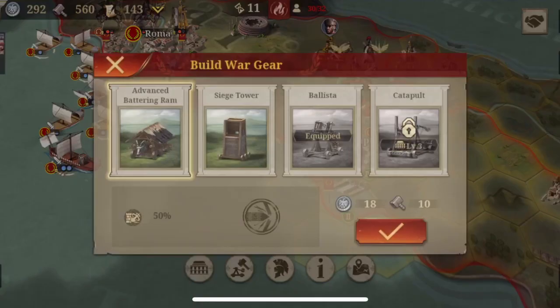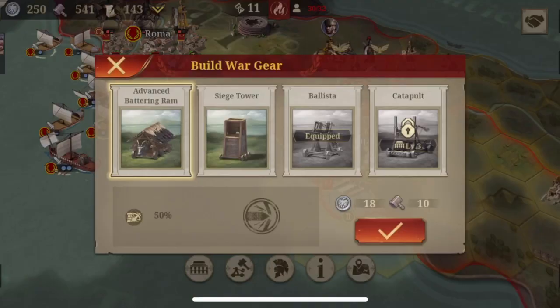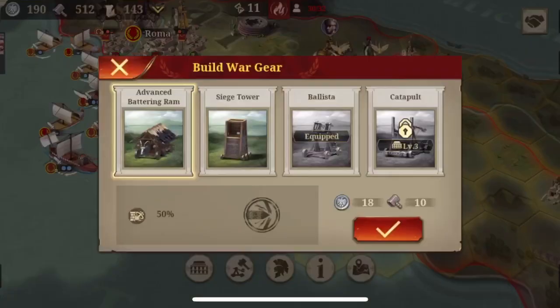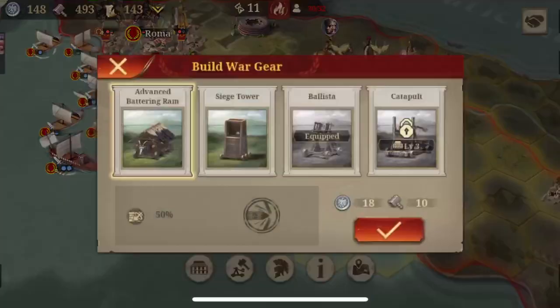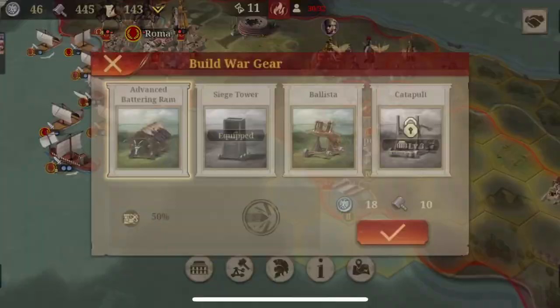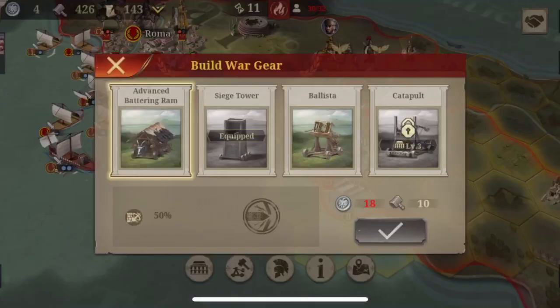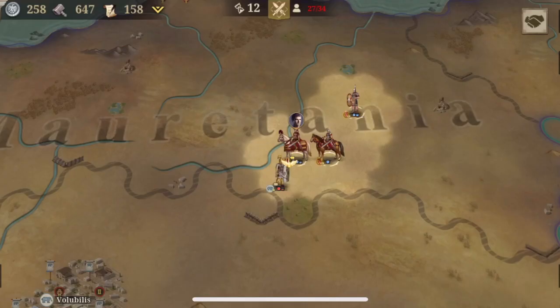Now I did have a ballista, but now you need a siege tower. Or maybe a ballista. Maybe a battering ram. No, a siege tower. Ballista? I'm not sure. I just can't decide. How do I choose this? Oh, I lost all my money. That's what happens. Time to defend the porch. People, I just have to demonstrate to you how well this progress is going.